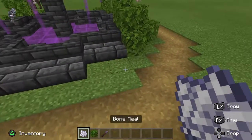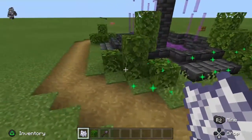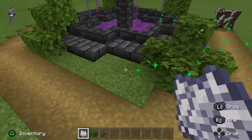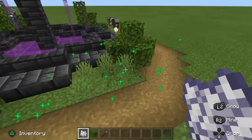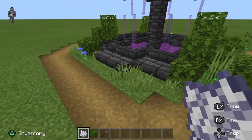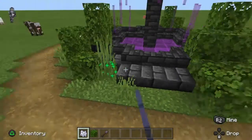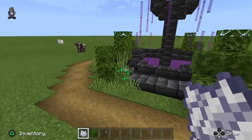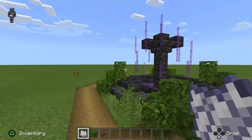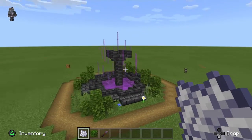Now we're going to use the bone meal to bring more life to the fountain — more nature and magic energy. I'm also going to use some grass and ferns to make it bigger and give it a better shape all around the fountain. This looks quite nice in my opinion — I hope you guys enjoy how it looks.